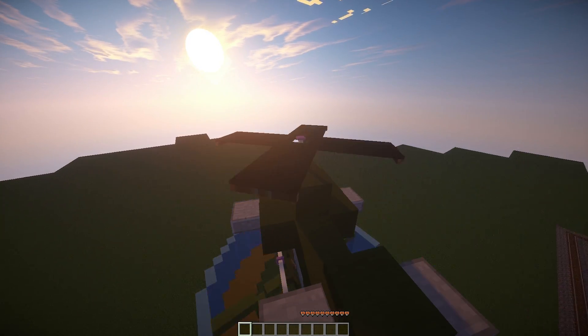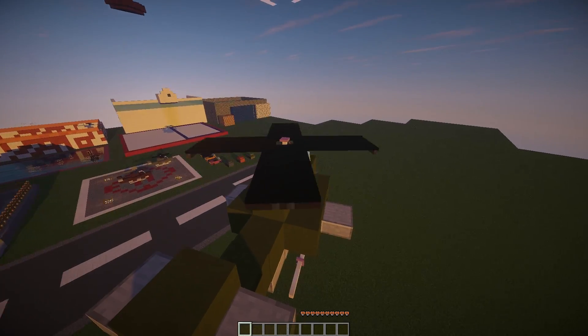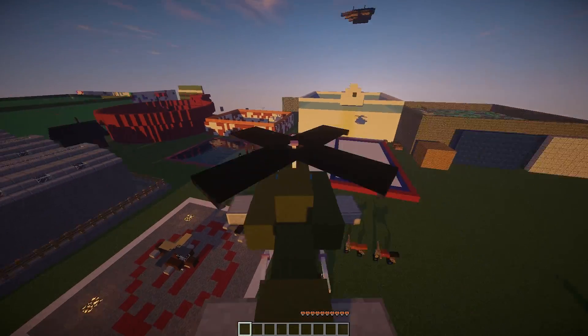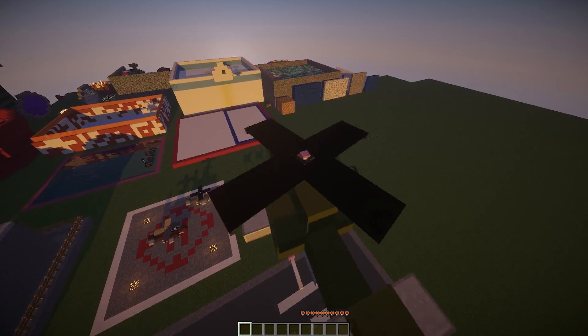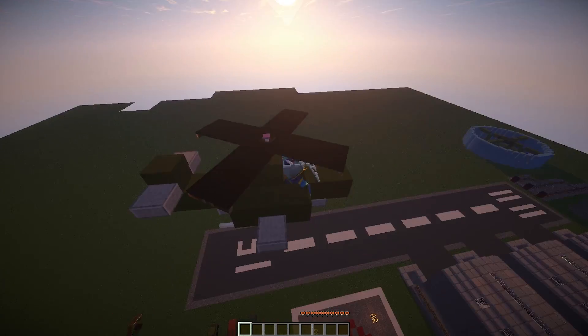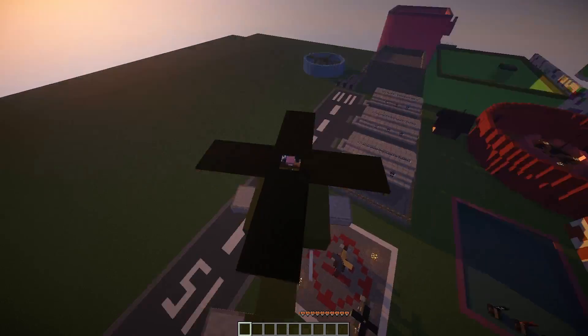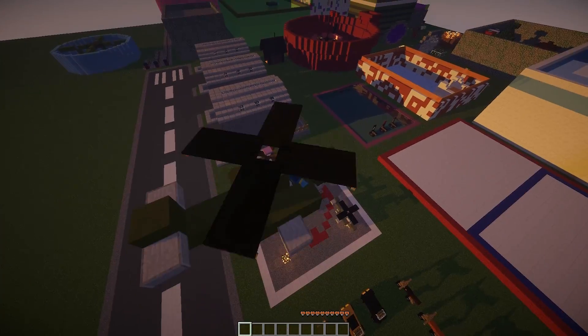I remember seeing this plugin a few months back and it only had cars and bikes, and now it has so many more. We're going to attempt to land this helicopter on the helipad, and I'm going to show you the other vehicles. You can customize them, add different colors, and add more to the shop - it's a very awesome plugin.